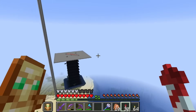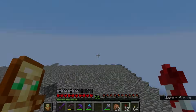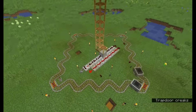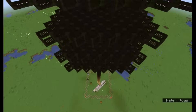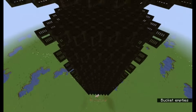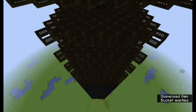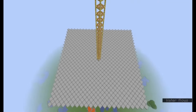In most other mob farm designs, the redstone signal propagates downwards from a clock on the roof. But this design puts the clock at the bottom and propagates the signal upward instead. One advantage of this design is that it makes the farm easier to expand, since you don't need to move the clock each time you add more spawning pads. It also turns out that transmitting the clock signal upwards makes it easier to build the spawning pads, because the observers and dispensers are naturally oriented in the convenient direction.